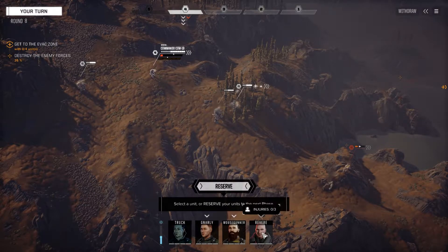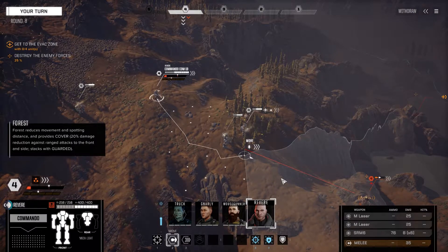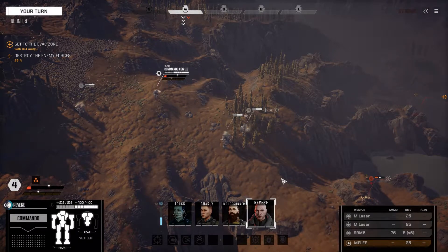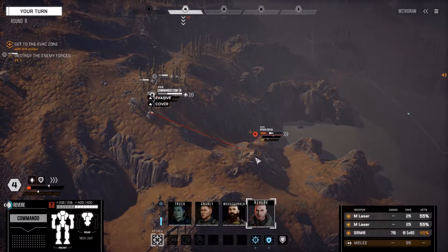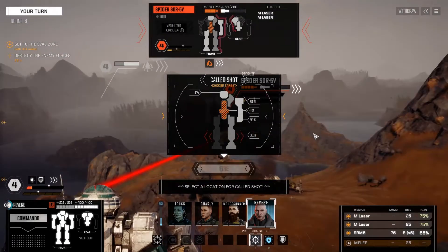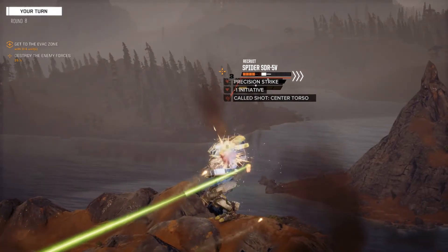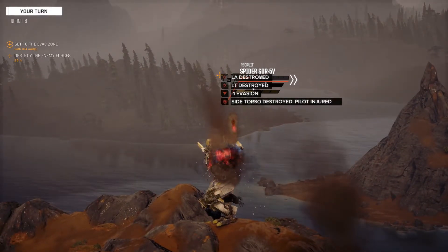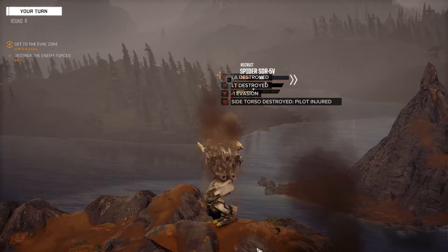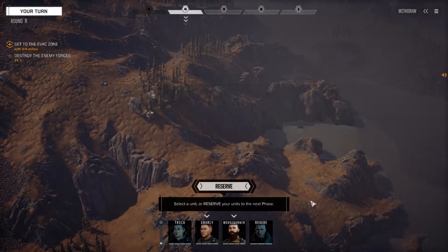Who do we want to hit the Spider before it gets a chance to go? I think I'm going to go with the Commander here, move into the woods, and hit it. We might use the Precision Strike just to prevent it from moving away so we can continue to hit it and delete it — then the enemy won't have line of sight and we can move freely. We want to use the Precision Strike, go for the Center Torso for the kill. Okay, well, serious damage. Good. That's going to have its initiative lowered, so my other light mechs will be able to push forward and attack.